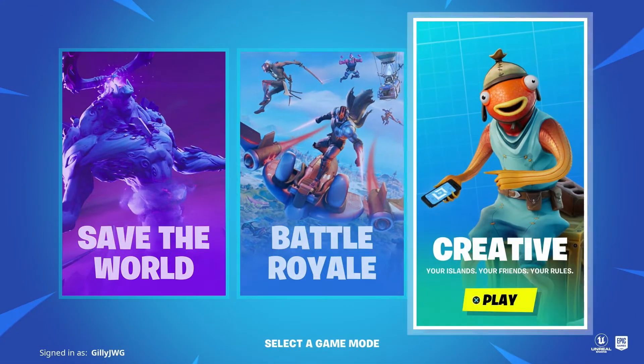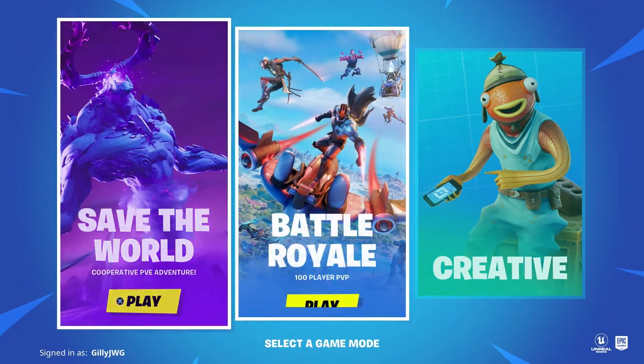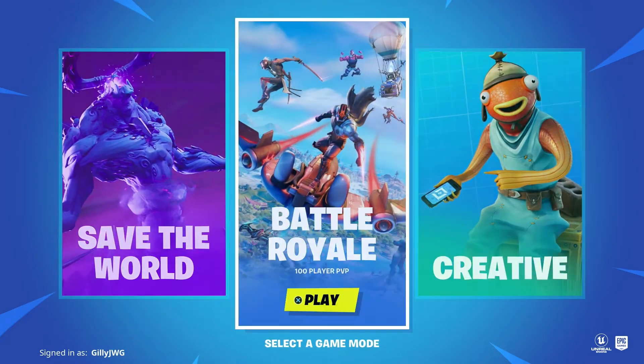So the V19.30 update will be coming out tomorrow, February 15th at 4am Eastern time. They've said they will be removing the screen where you can select Save the World, Battle Royale or Creative Game Modes. Instead, you'll now boot up directly into the lobby and start up Save the World, Battle Royale or Creative from there. Very interested to see how that's going to look and feel tomorrow.